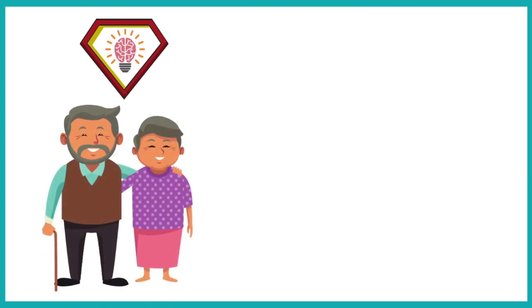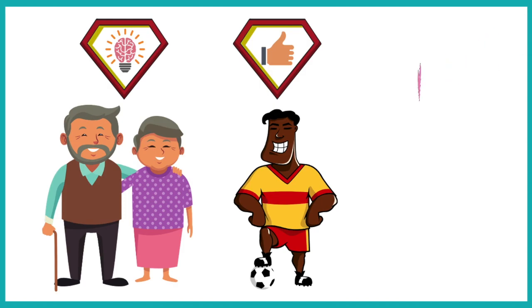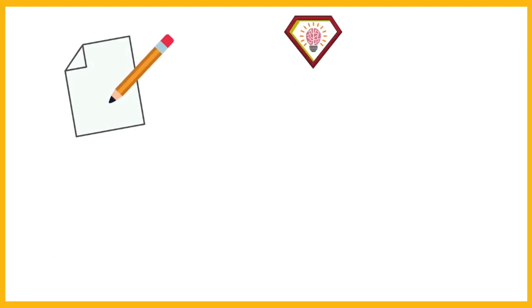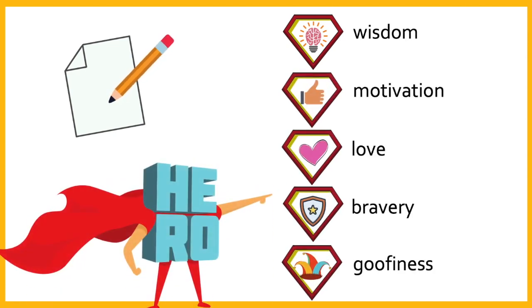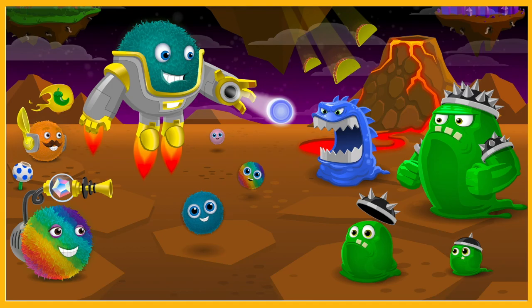Your everyday hero might have special properties. Maybe they are extra wise, like a grandparent, motivating, like a coach, or loving, like a pet. On your piece of paper, write out a list of properties that describe your real-life hero. Now take these properties and imagine what your hero would be like if they were a member of the Bug World Defenders.